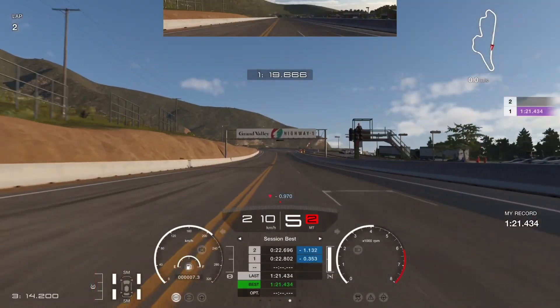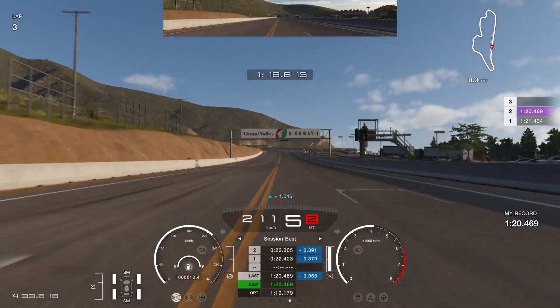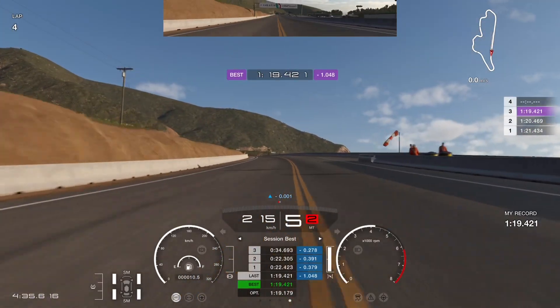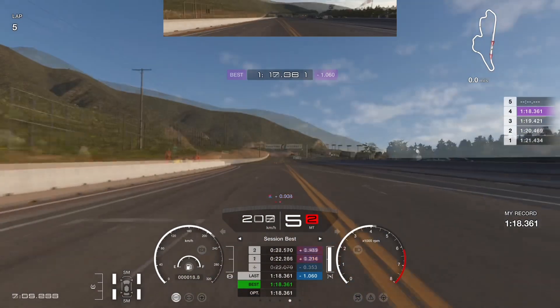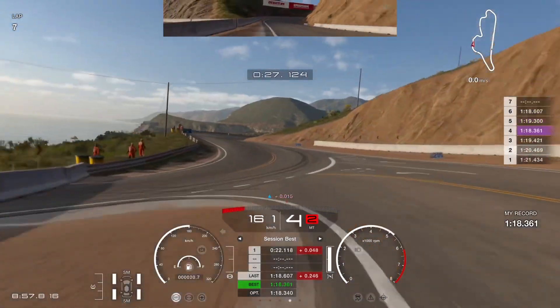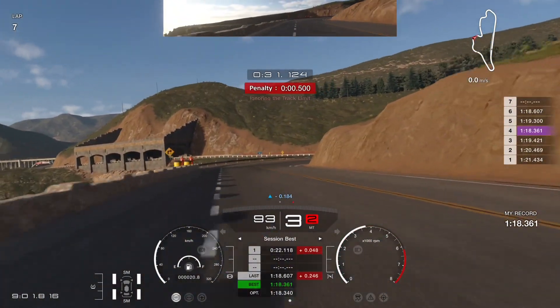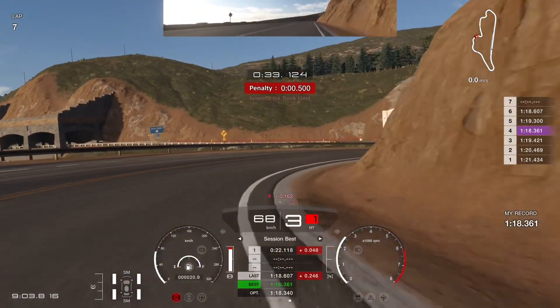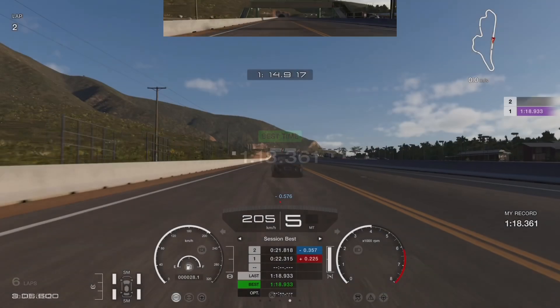We just kept going and took another second off the time on the lap afterwards — another second, and yet another second. So those were the first big chunks of time, followed by an awful lap. Finally I ended up getting a penalty hitting the wall, so it's time to just park it and load a ghost and go again.